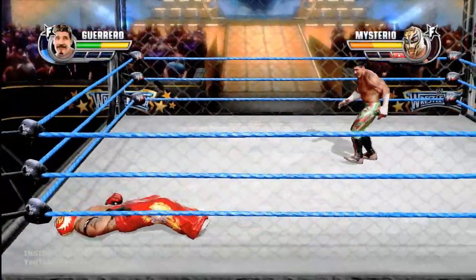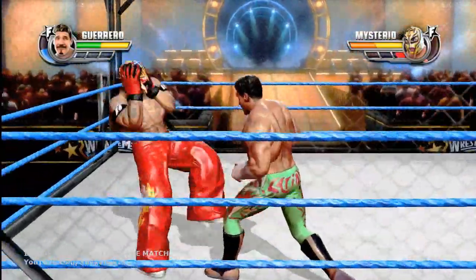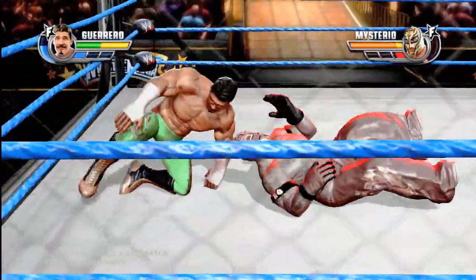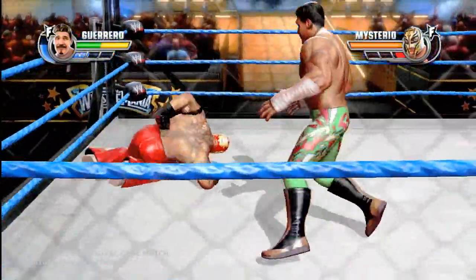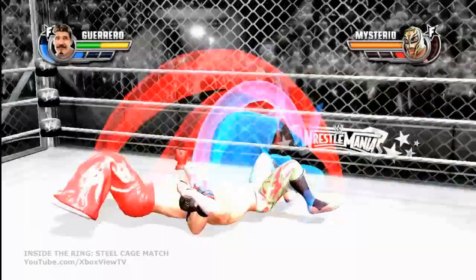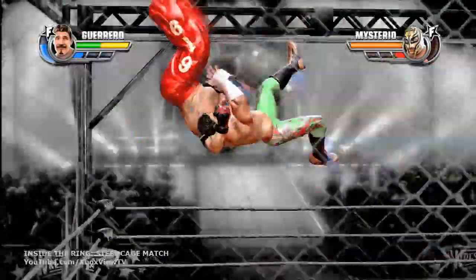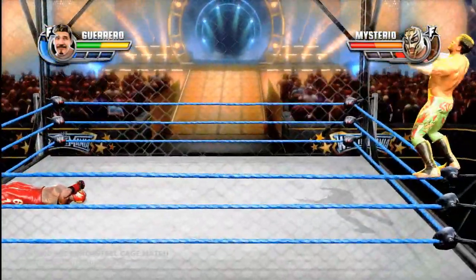I love how the ropes have that rippling effect when you bounce off of them. You can actually not only climb the cage, but use it as a weapon. Not just with normal moves — you can use your character's signature moves to launch an opponent directly into the cage wall and do a lot of damage. Especially with acrobats, who are so good at bouncing off the walls. Instead of bouncing off the ropes, they're going to do cage springs. Looks like we've got the Three Amigos going here — one of my favorite moves in the game.